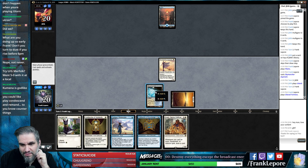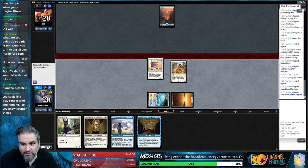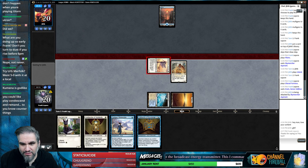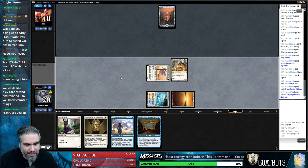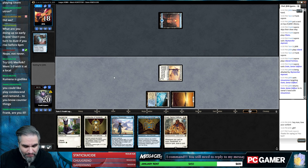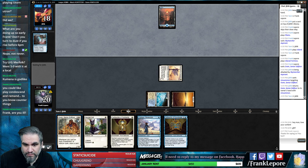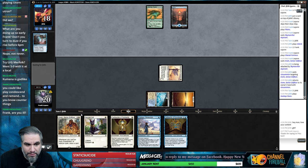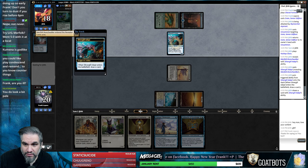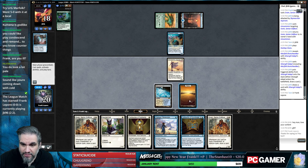One drop, here we go - now we're talking! Next turn we go equip, draw card, attack, draw card, cartouche, draw card - I think I'm good. You're gonna do something? Wonderful. That's literally better than them bouncing this when we put two things on it, so I'm okay with this. Oh, you got a little branchy. Look, another Sram and not a land - that's good.